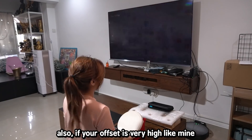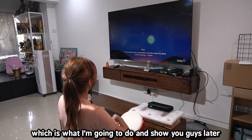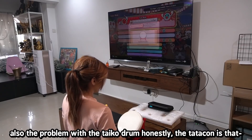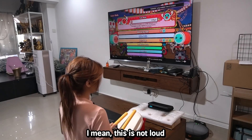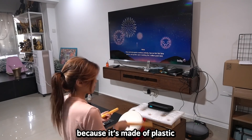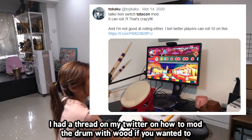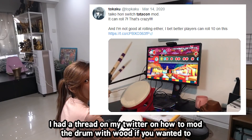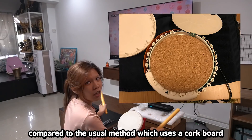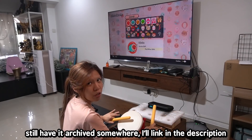If your offset is very high like mine, I highly recommend turning off the drum hit sounds, which I'll show you later. The problem is that with a very high offset, the hit sounds stop matching the sounds your drum makes. Also, the TataKon is very loud — it's louder than my big drum because it's made of plastic. But the good thing about the Hori drum, the official one, is that you can mod it. I had a thread on my Twitter about modding the drum with wood versus cork board — it's archived and I'll link it in the description.